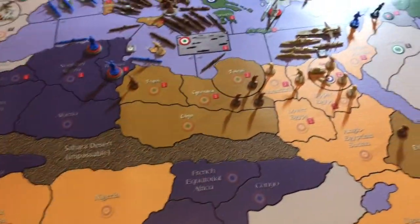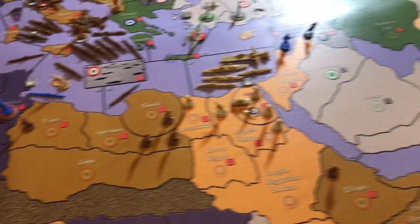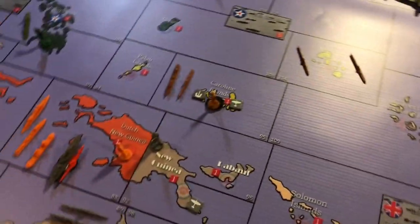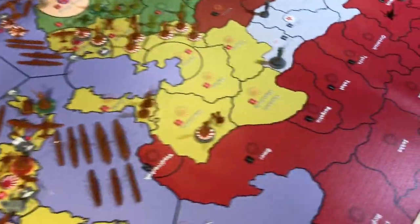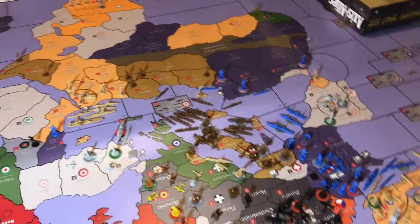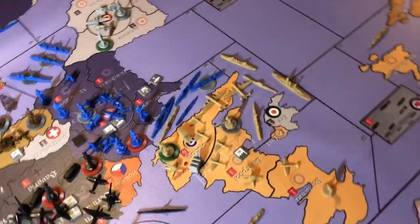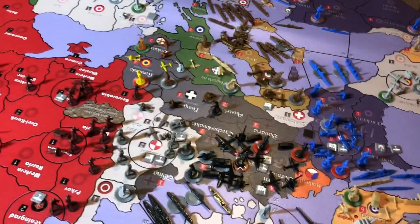We're still setting up here, transferring pieces down from the previous location, but as you can see most of the nations are set up. Asia is set up for the most part. Europe is still a work in progress with Germany, but Africa and most of the map look good. We have a couple boats that still need to be placed — mainly U-boats and British ships.